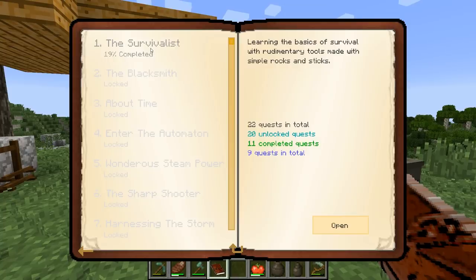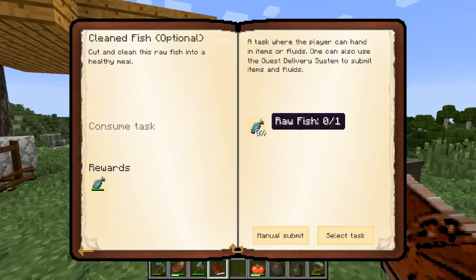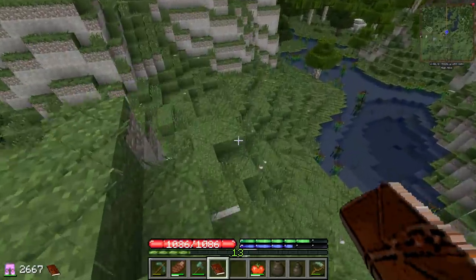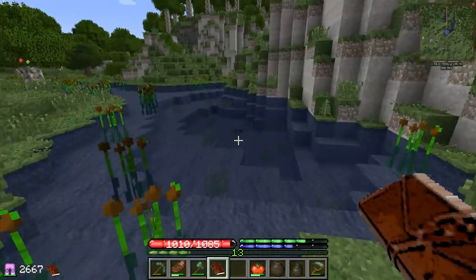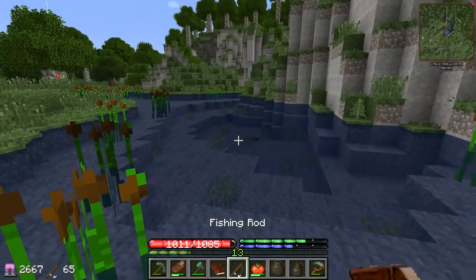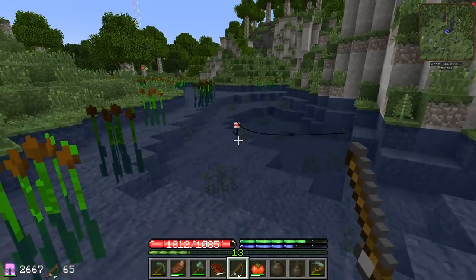Let's see — we gotta go fishing now, double check — yeah, it wants us to catch some fish. That's one thing we can do in the wintertime if we ever run out of food. There's always the option to go fishing or we can scrounge the ocean for seaweed; those are like your emergency food items in TerraFirmaCraft.